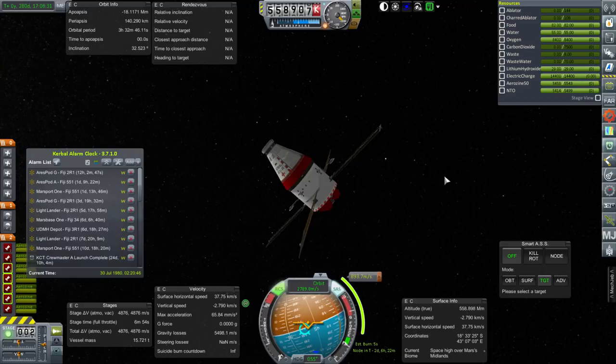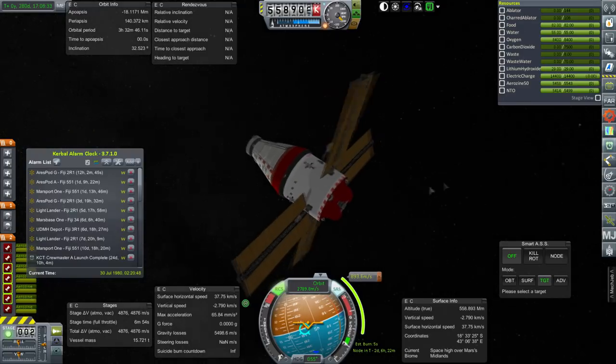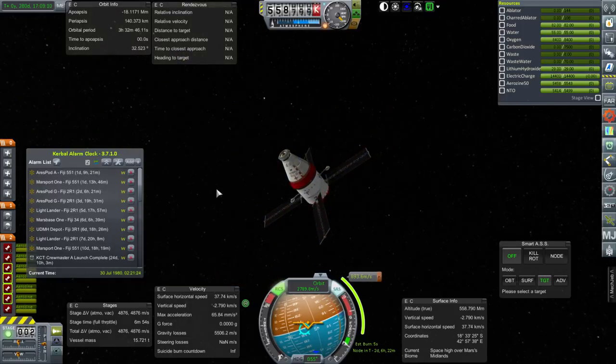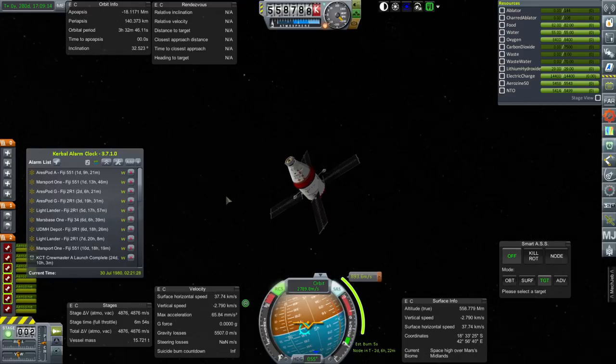I failed on this one part of mission planning. The UDMH depot carries UDMH and N2O4 — it's meant more for helping out the return from Mars; it can't refuel the lander.